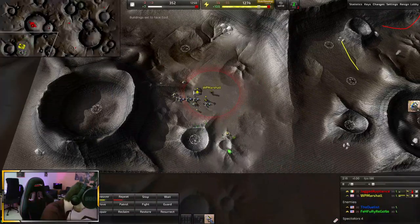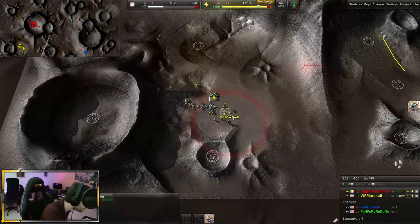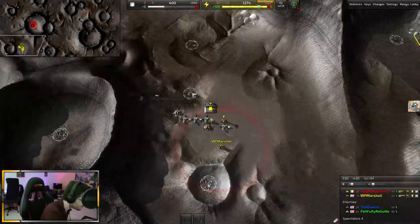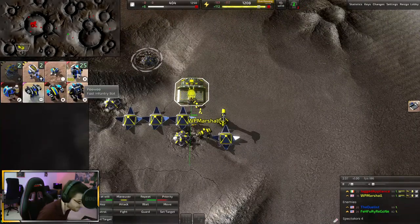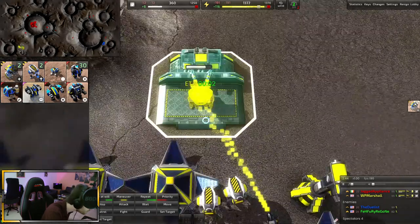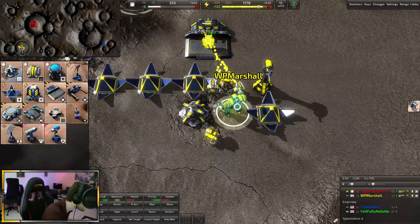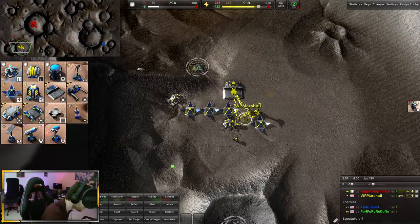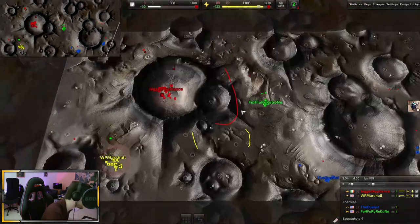I've got things coming in already! Move your units to the safety of the LLT. This guy is really pushing on you, Marshall — assist your lab with your commander. Get peewees out ASAP. Have the cons assist the lab, and with your commander rebuild that mex and start pushing. Oh, they actually killed the mex.